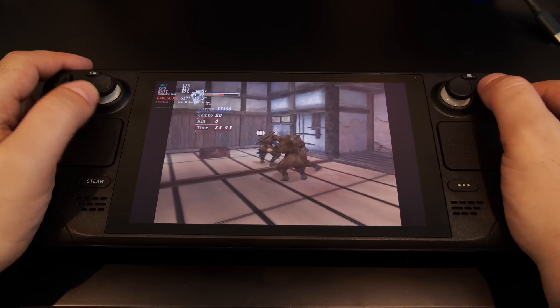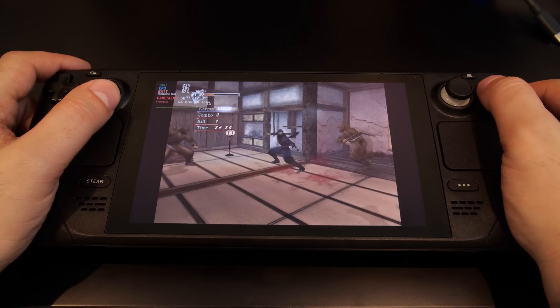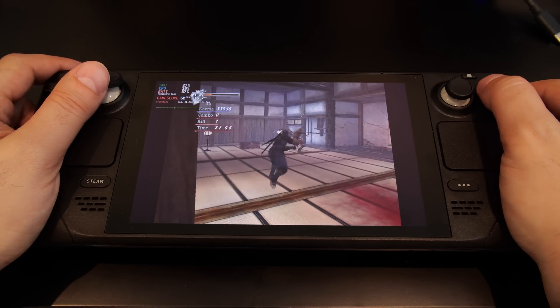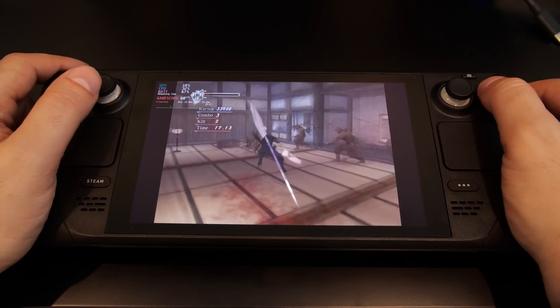Another game that ran near flawless for me was Ninja Gaiden Black. Running on the Steam Deck is quite incredible, considering the trademark 60 frames per second silky smooth gameplay — and it's all here with no issues at all. Xemu and the Steam Deck is quite the combination.